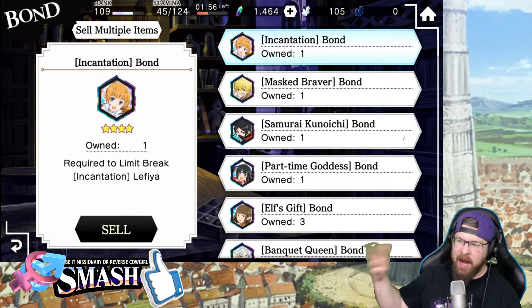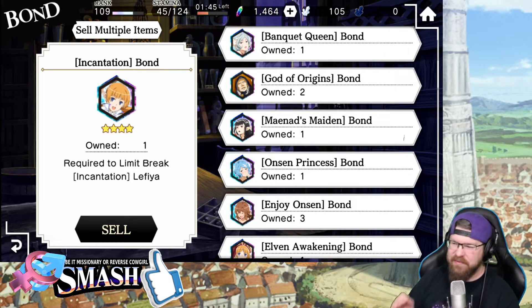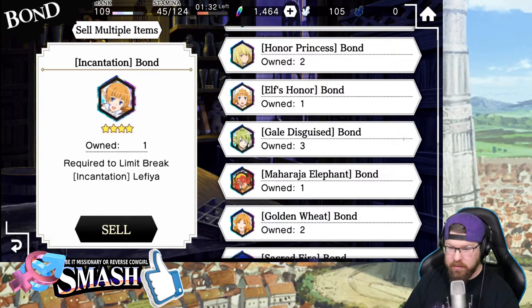You can't sell any actual units — once you have a unit, it's there — but all the extra bonds are right here. It is absolutely not worth selling 4-star bonds unless it's a free-to-play unit that you don't need. Don't start selling Goblin Slayer bonds. Don't start selling bonds for Fencer, because they do not come back around. We've only had one rerun ever in the history of this game, so don't start selling those bonds. Keep those bonds on you.